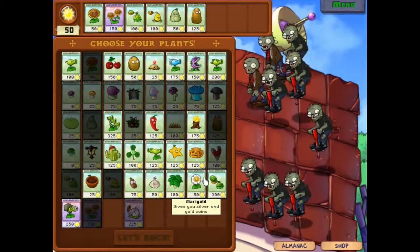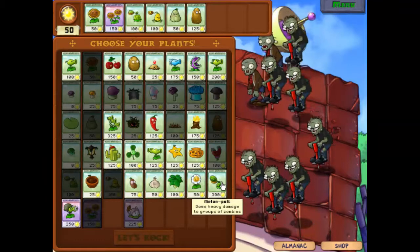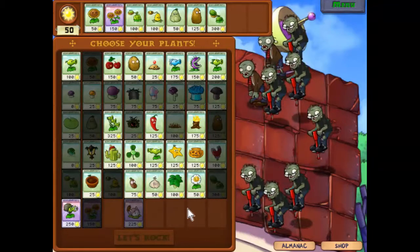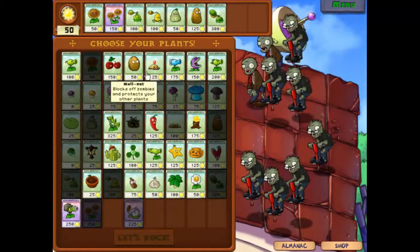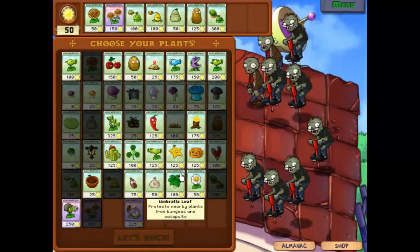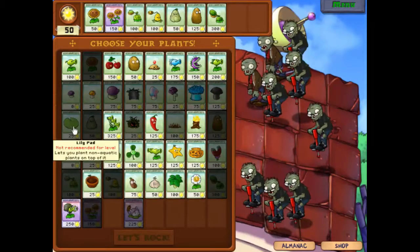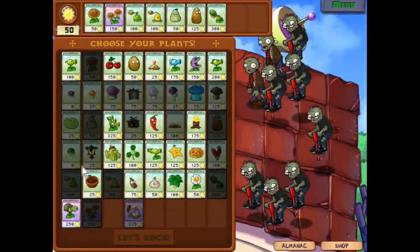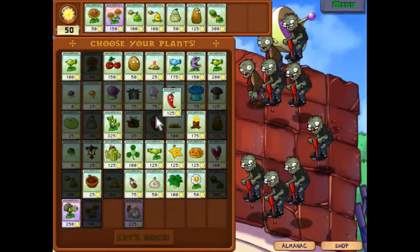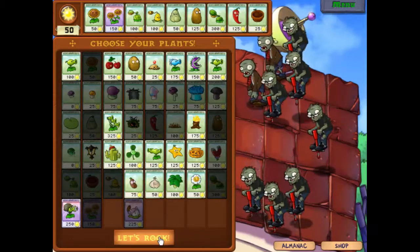The melon pult is definitely useful. I don't really think there's anything else to be totally honest. A lot of the stuff is only available during the day, we don't need the water stuff, and the pea shooters are a bit useful. Let's get the jalapeño and finish off with the plant pots. Let's see how we do, shall we.